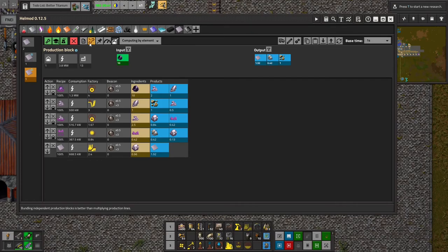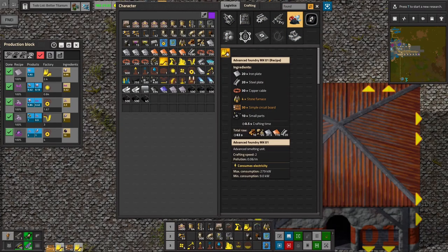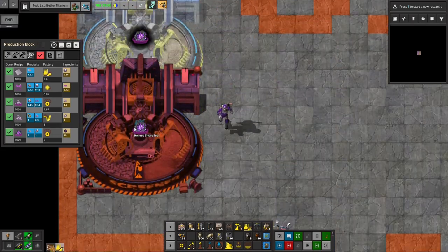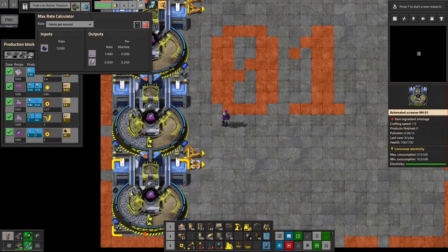I need two more screeners, a secondary crusher, and three foundries — that should do it. So we'll start out with our four screeners all in a row. Those make grade two and grade one titanium. The way this works is: grade two gets turned back into grade one, and then all of the grade one gets fed into screeners which produce grade three. Then some rejects, and the rejects get fed into a secondary crusher which makes some more grade three and some gravel.